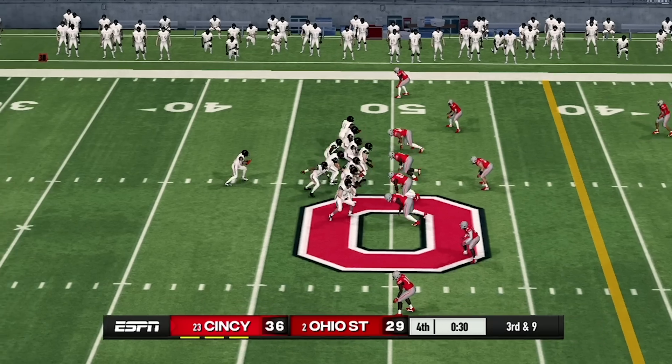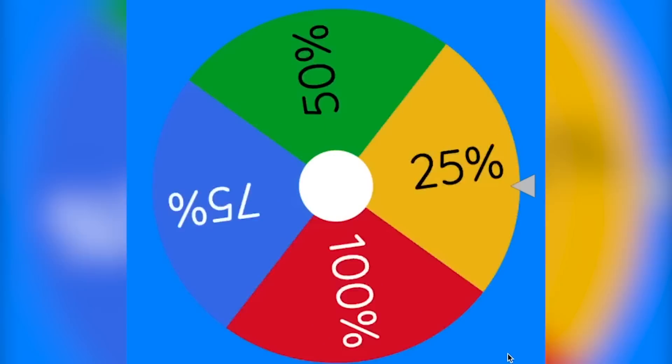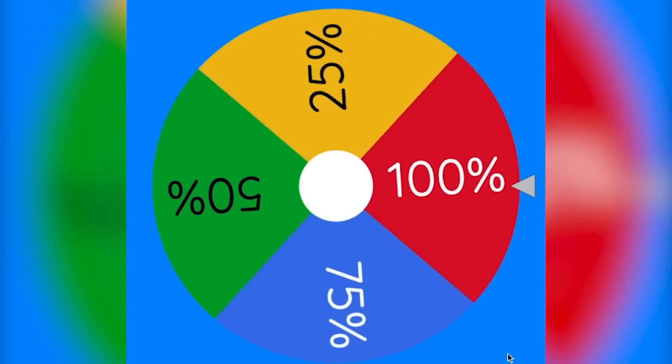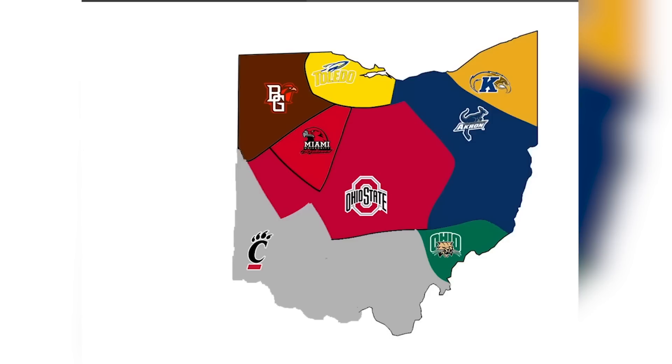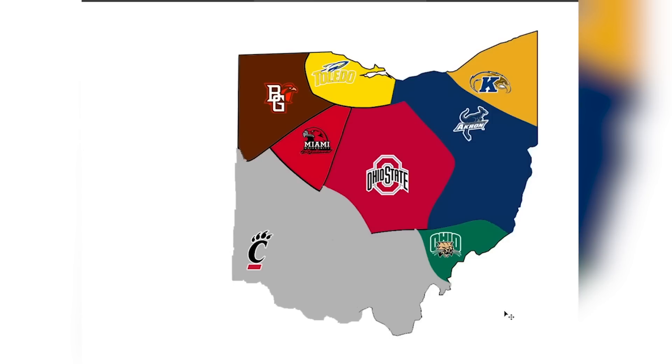Let's see how much land Cincinnati will be taking from Ohio State. Spinning the wheel — it looks like they will only be getting 25%. Cincinnati somehow got the upset. Here's the updated map — Cincinnati is somehow taking over this map.